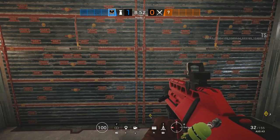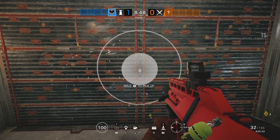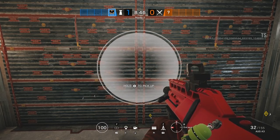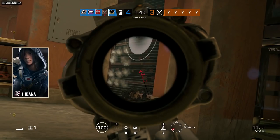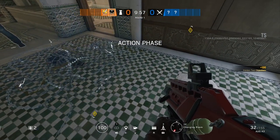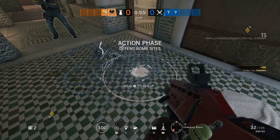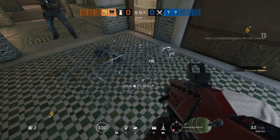This is still doable with our new operator, but it's a little bit harder. However, the bonus is he electrifies two reinforced walls at once, so you don't have to guess which one the thermic charge is on. A great thing to know about the Electroclaw is it will not destroy Bandit batteries, which is really handy. You don't have to worry about getting in Bandit's way — you can both electrify the same thing if you want to.